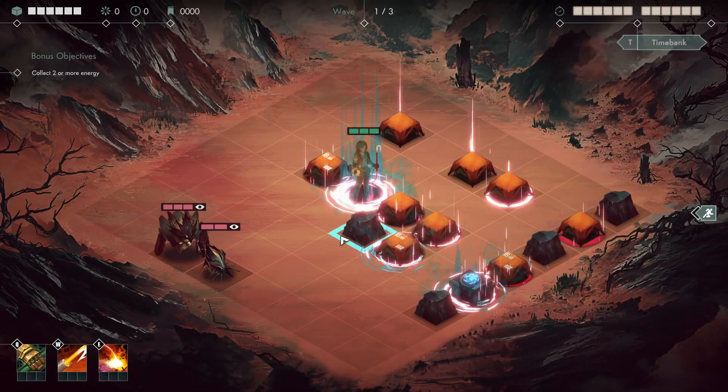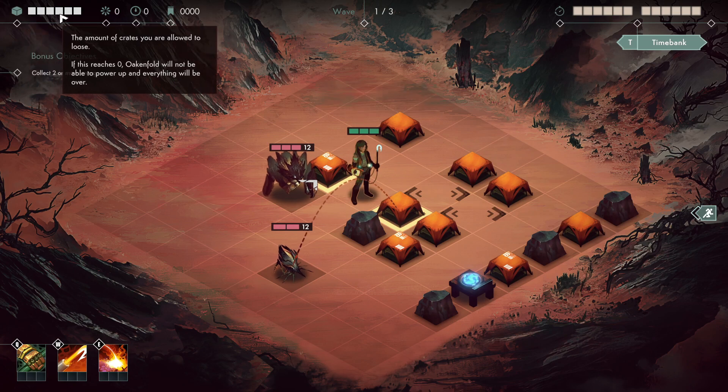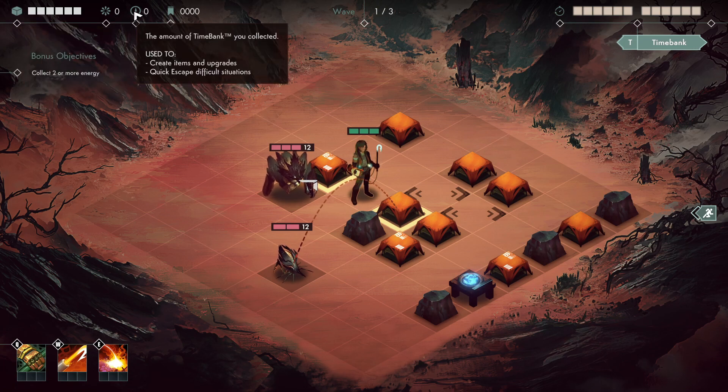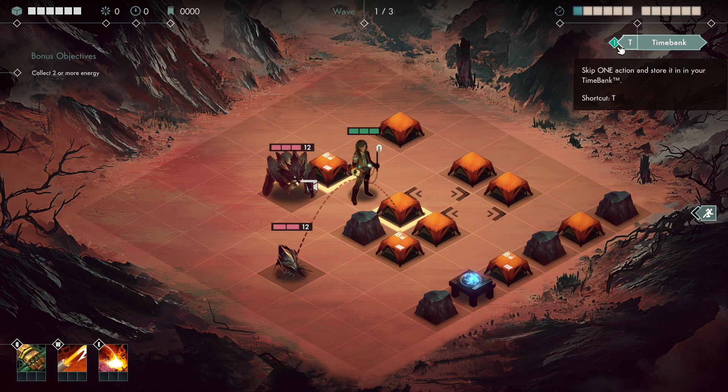The game also has a very unusual death mechanic. Obviously you die if your health goes to zero, but you also have these crates, and these are the crates that you need to move away from this world to survive. If you run out of crates you die. Every time you start combat your health will refresh to full, but your amount of crates will stay whatever it was, so if it goes to zero you will die.